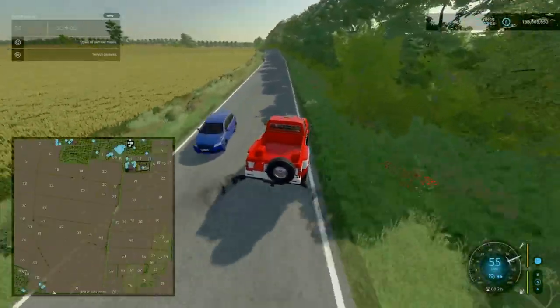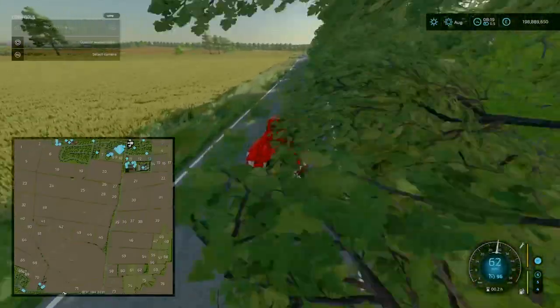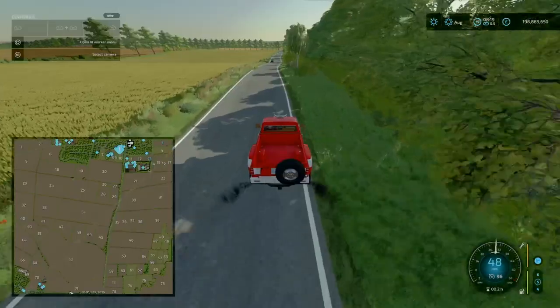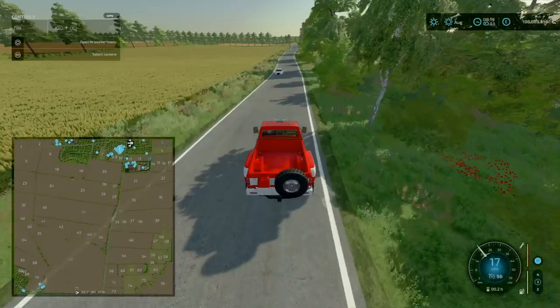Back on the road, we're headed up north. Okay, some iffy grass textures on the road. We're headed past field 72, and there are lots of little meadows, actually.